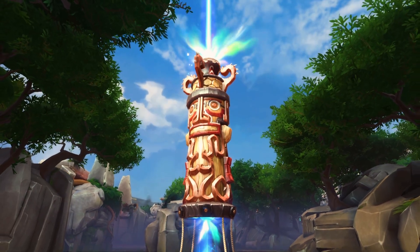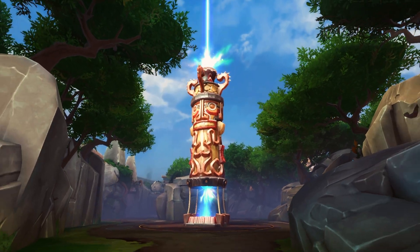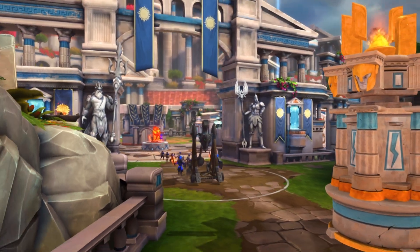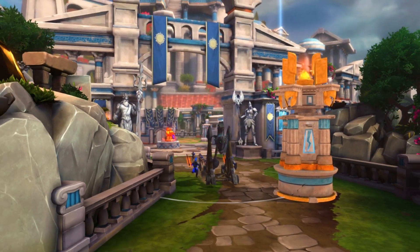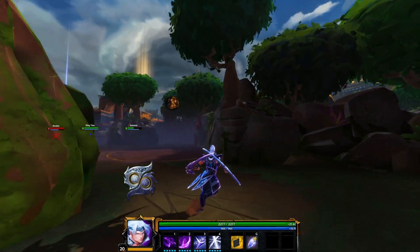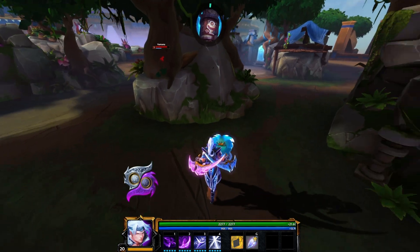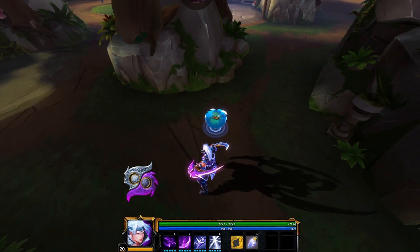If we go back to the obelisk, something that we also changed on these conquest refreshes — it's going to be getting that Polynesian twist as well. But the gameplay mechanic is going to be the same this time, where if you go around the jungle and collect the offerings, you can return those back to your obelisk and actually get the trebuchet pushing down those lanes again. But instead of those lost knights that were hiding in the mist before, it's going to be these weary jungle monsters hiding in there — still quite easy to kill, but when you do kill them, they drop little crab friends that you can then return back to the obelisk.